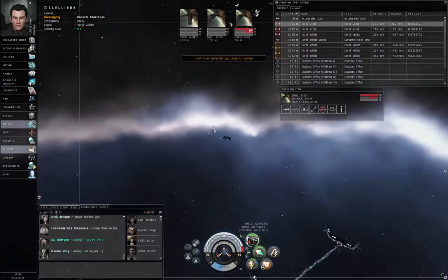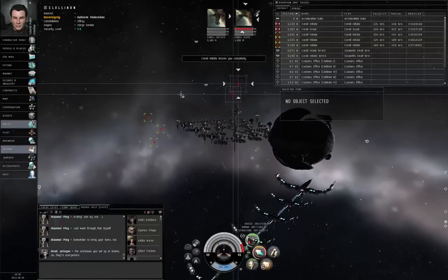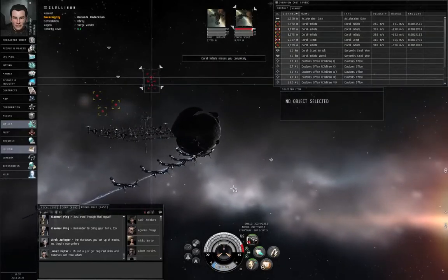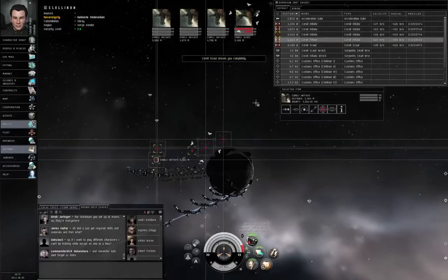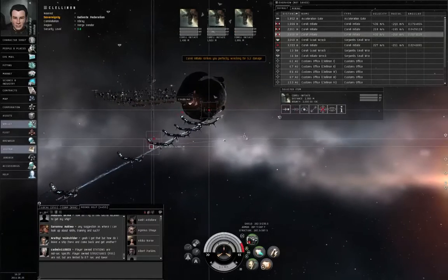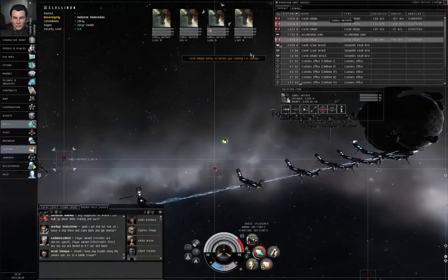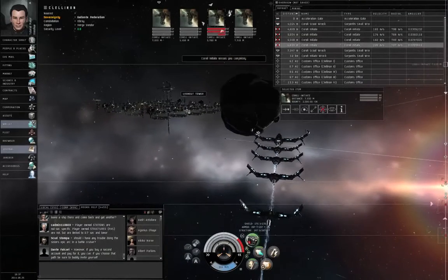I'm going to try kiting away. I'll double-click in a direction away from the enemies and hit my afterburner. Now I'm going to cut the afterburner and open fire, because I don't want to get too far out of range. I am too far out of range. Control+Spacebar will bring you to a full stop. I don't like these angular velocities — they're too high. I'll double-click off that way, turn on the afterburner, turn it off, and when the angular velocities drop again, open fire. Control+Spacebar to stop because I don't want to get too far away.